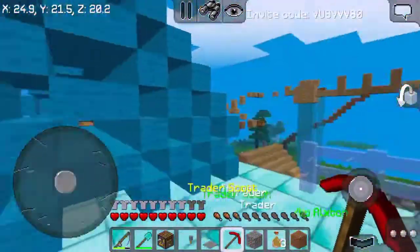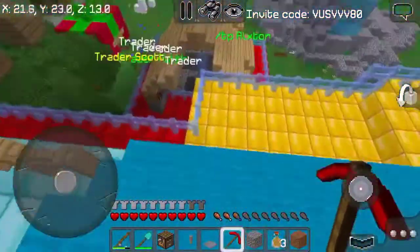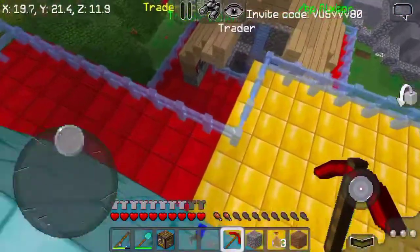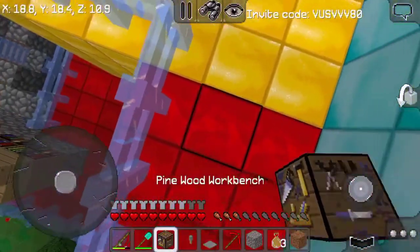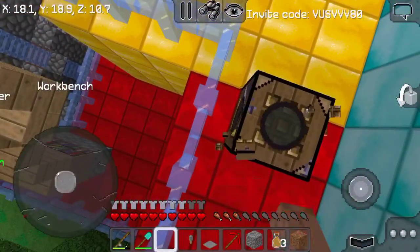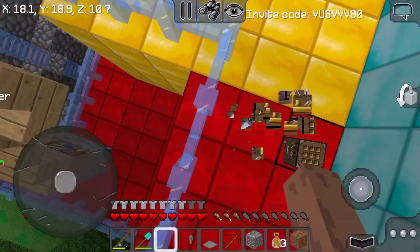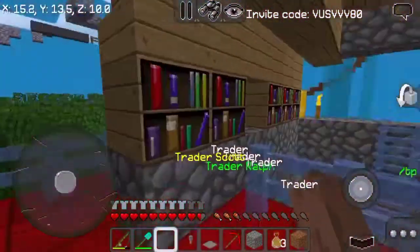Oh, here we go — this goes up here. Back to the parkour stuff. She also has more balconies. I think this is her last one.